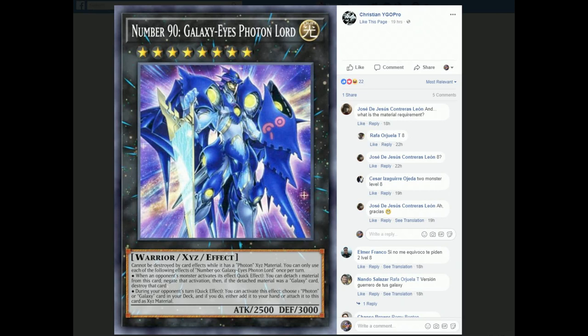During your opponent's turn, you can activate its other effect: choose one Photon or Galaxy card from your deck and either add it to your hand or attach it to this card as exceed material. Importantly, you can use each effect once per turn - you don't have to choose one or the other. So during your opponent's turn you get to attach materials and negate effects, and you also get to search any Photon or Galaxy card - not just monsters. It's a really solid monster if you're playing Galaxies or Photons. With that Light Link monster coming in Cybernetic Horizon, you can definitely make it work.